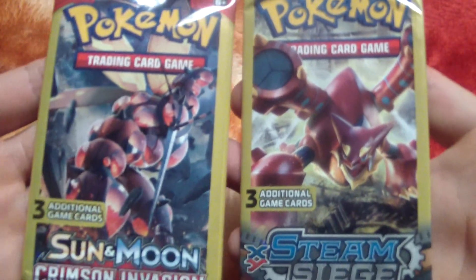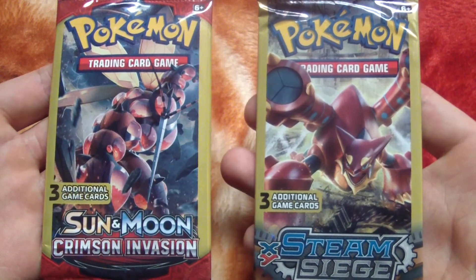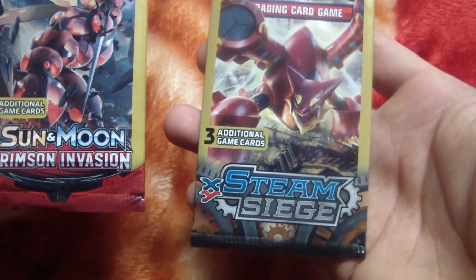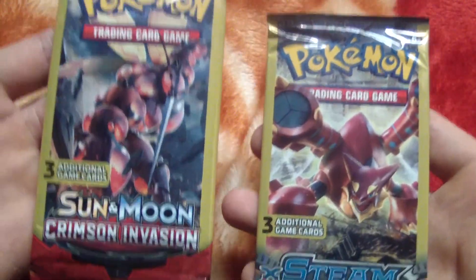Okay, right here. I got this Sun and Moon Crimson Invasion and this Steaming Sage X and Y. Let's see which one I should open — heads or tails, which one?